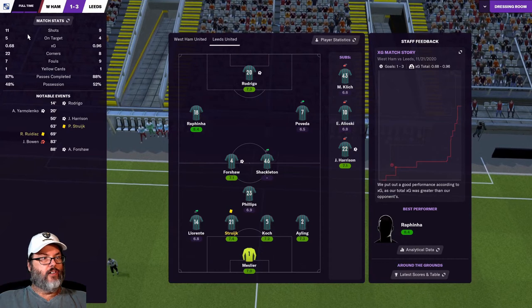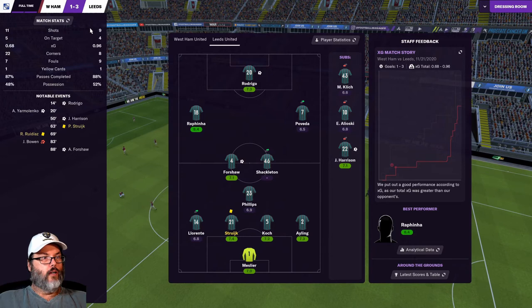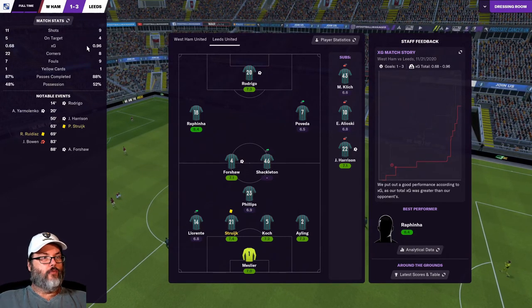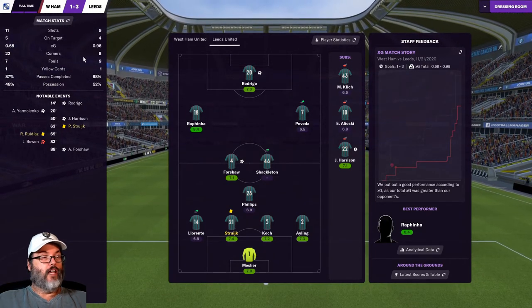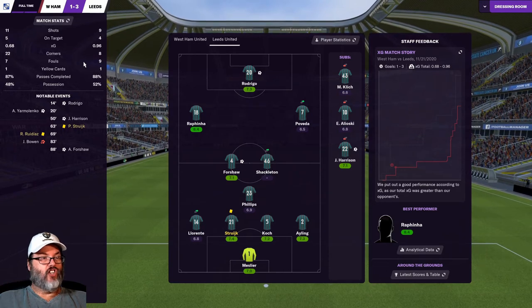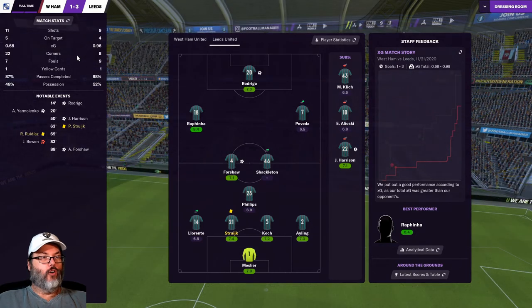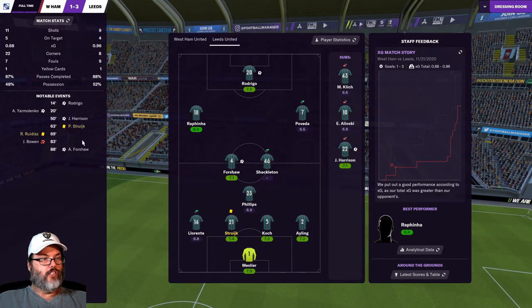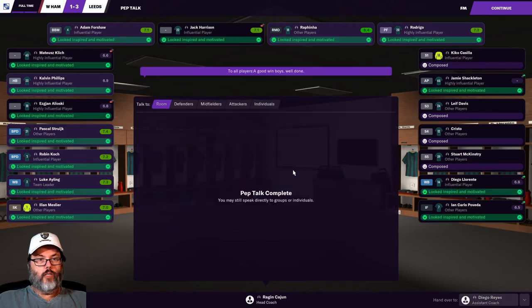We end up with a 9-11 shot count, 4-5 on target, and we had a better XG. They had 22 corners — I am surprised we didn't get gashed for goals. FM20 they would have scored about 10 goals off those corners. 52% possession. We're going to praise the boys — a good win.